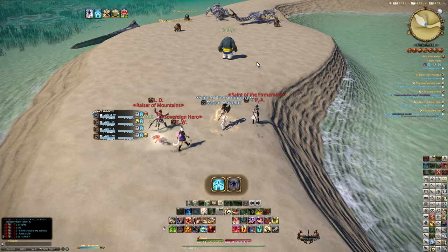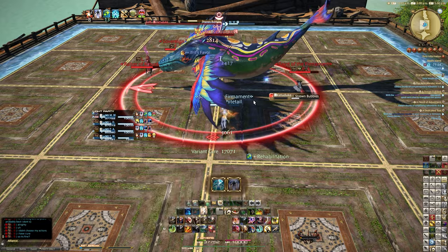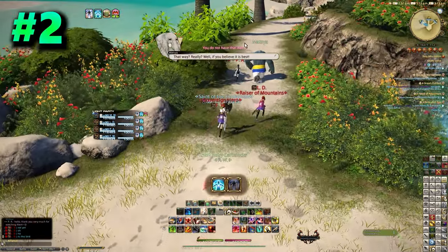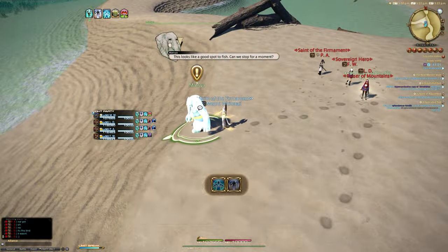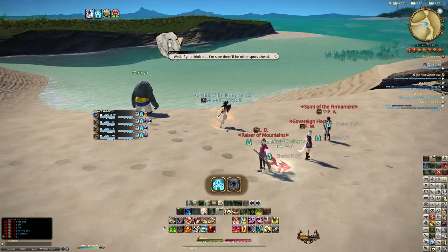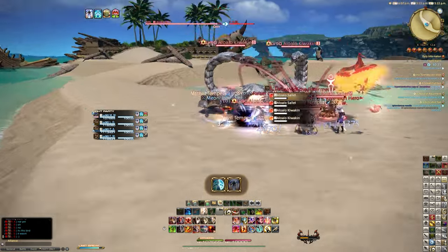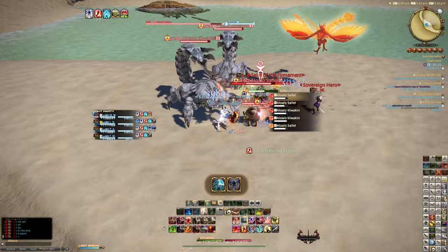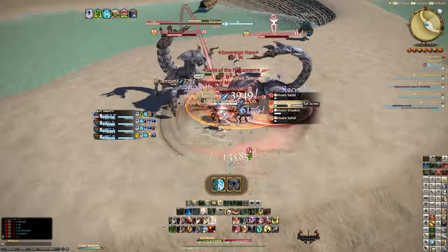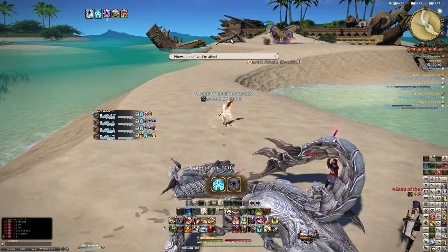Then we just go up to the final area, defeat the last boss, and that is the first route complete. For route two, this is still the left path again — no fishing allowed, so tell Matsya we have to move on. Then we actually heal the Lalafel, so we keep the Lalafel alive. You can pull the mobs off of him, taunt them off if you're a tank, destroy those, and just throw the occasional variant heal on there, and you'll be absolutely fine. Then defeat the boss, and that counts as route number two.